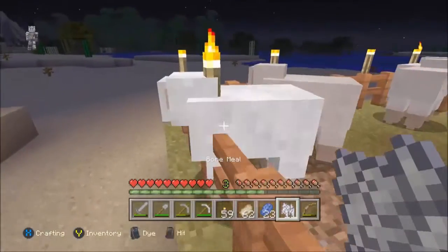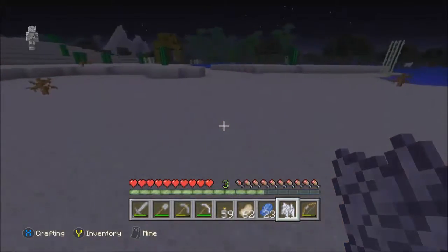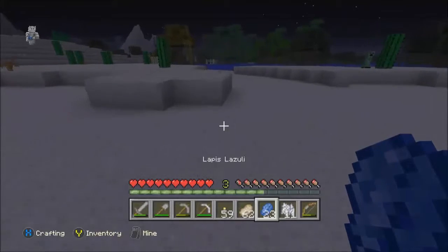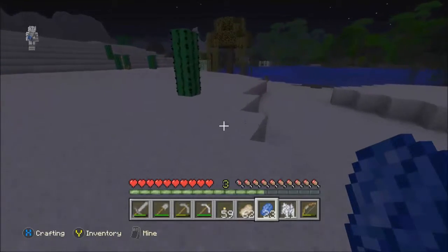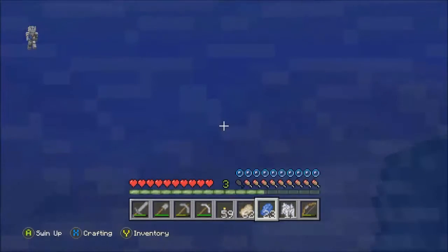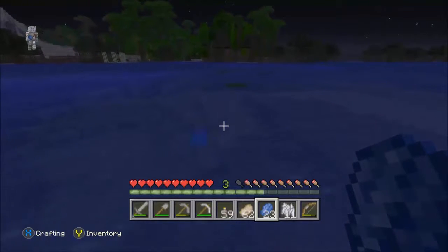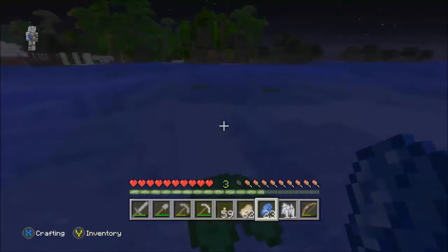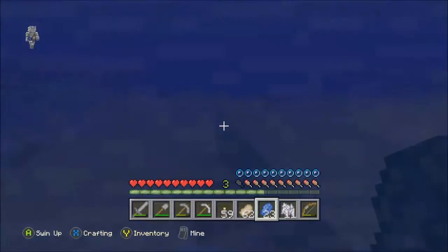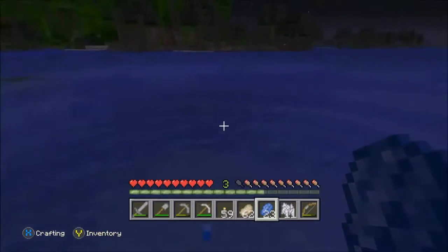I need one ink sac and that's it. That's all I need - one ink sac. Where's the squid when you need them? Like they'll never spawn when you need them. Why is it whenever you do these type of challenges you need a squid and they stop appearing? They're like, nope, you're not getting me. How did Nathan find a squid? I can't find one.